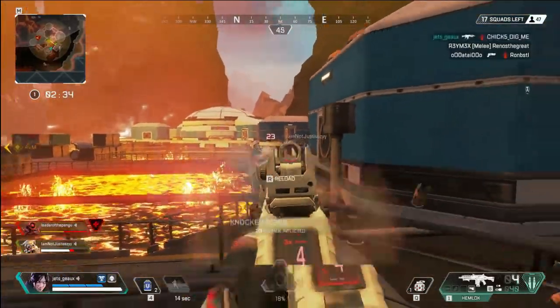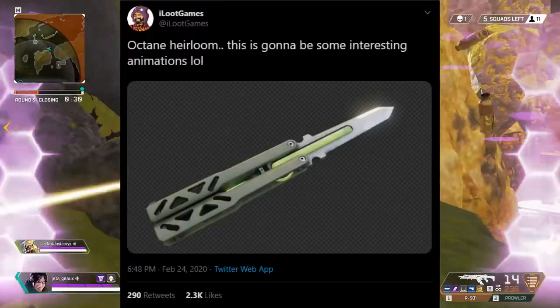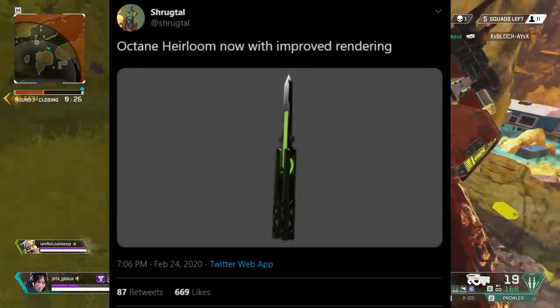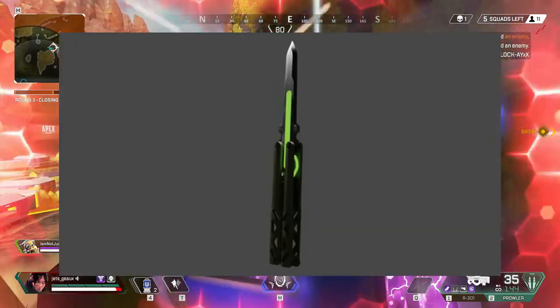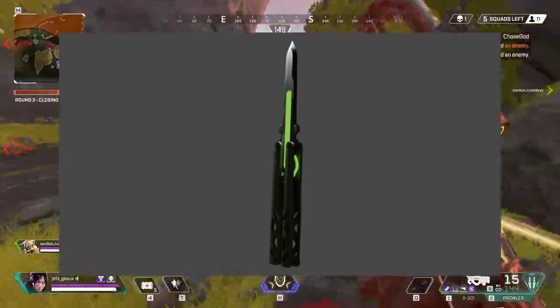What's up, million nation? It's been a hot minute, but back with more leaks to drop on you. First off, images of the Octane heirloom found by iLittleGames and ShruGTall — it's a butterfly knife with Octane colors and million nation colors inspired. There is no exact timeline on when we'll get it, but with it being in the game files, it could be very soon.